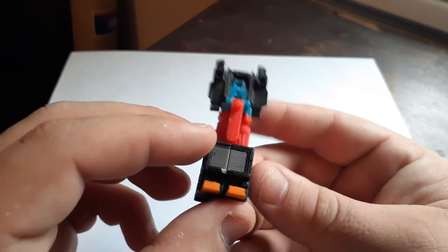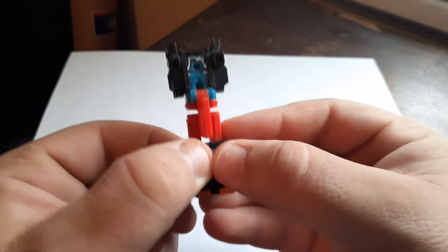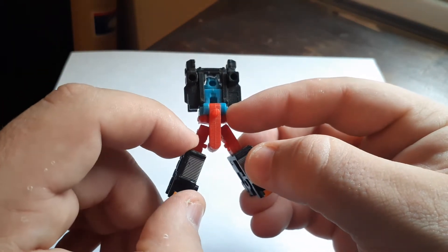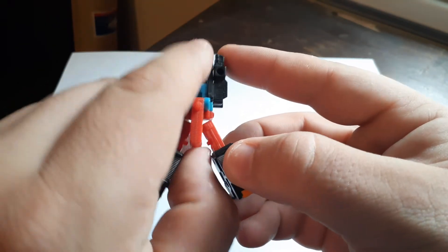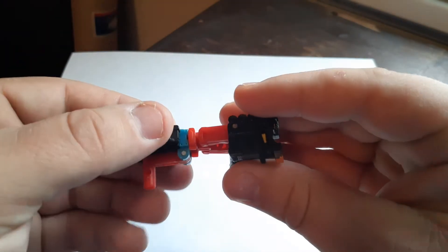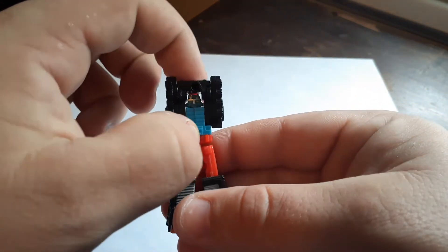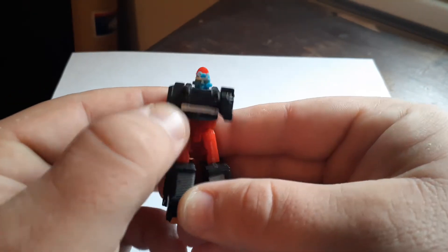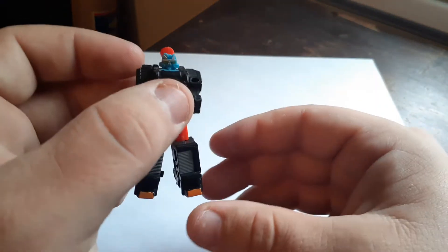So now I'm going to show you how to transform Payload. The first thing you're going to want to do is take the cab of the truck and split it apart just like that. You'll notice on the insides of his thighs there are little pins that actually plug into this piece right here. You flip this up, then take his waist and give it a 180-degree turn. Then bring down the back of the truck, which will reveal his head, and his arms just fold down to the side. And there's Payload — pretty easy to transform.